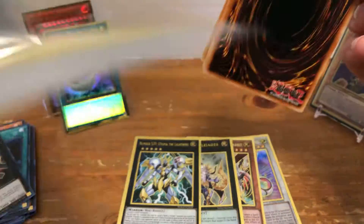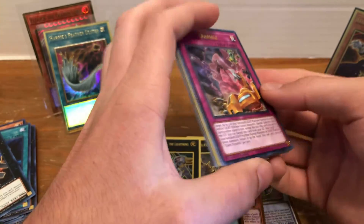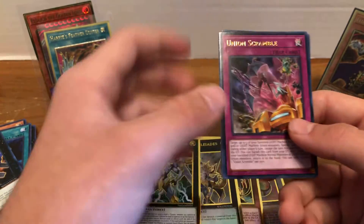Oh man, that is sick. So then last pack — let's see if we can somehow top an Eldritch and Harpy's Feather Duster. Imagine if we pulled like an Imperm or something.